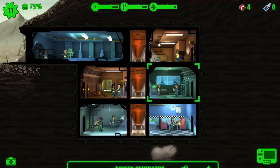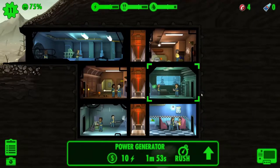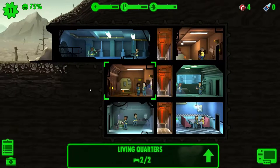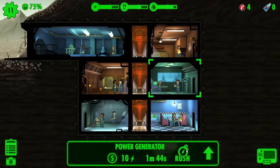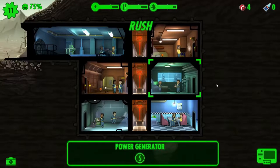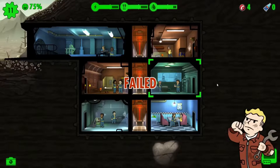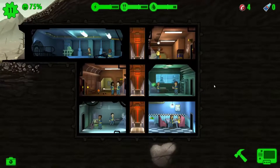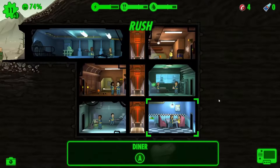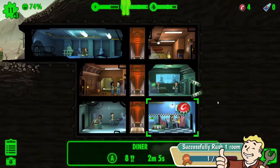We've moved on a bit now. We've got another pregnant dweller, and another one in progress with another chap who has a little bit of charisma. We're getting them going. We're going to attempt an objective now — we're going to rush this, let's see if it works this time. And failed, we are not doing well on the rushes. Let's try again with the diner — 32%, slightly better chance. Yes, there we go, we've successfully rushed a room.